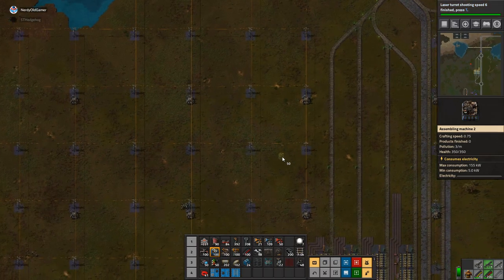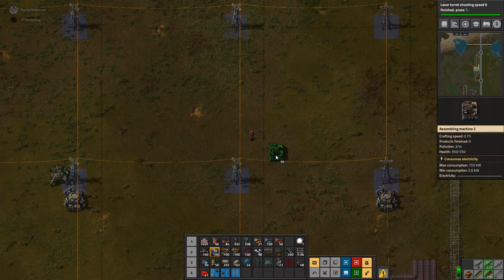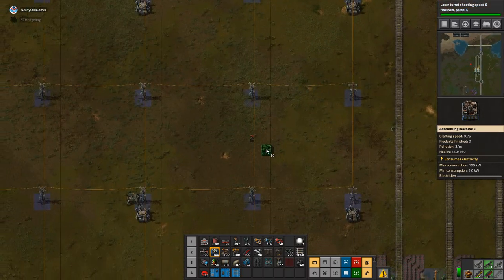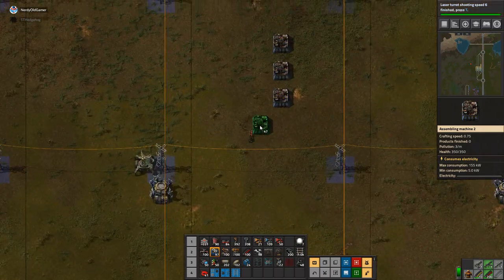Yeah, that's right — we need to move the robo ports up one, or something. Is it up one? I think we need to move them up one.